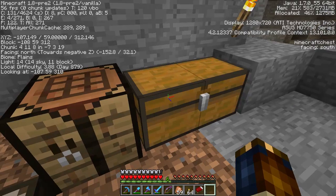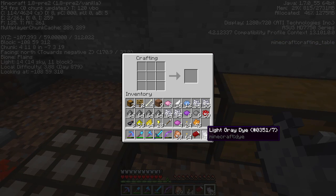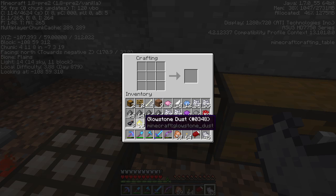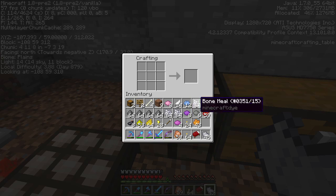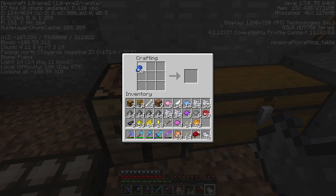Alright, so first things first, let's grab some light gray dye. My phone went off — not gonna check it right now, not important. Let's do this. Where's the Lapis? There's Lapis. Let's get some blue, some red.